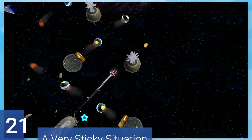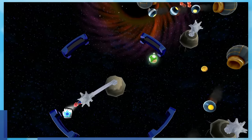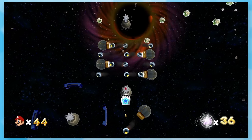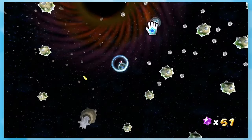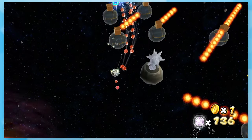21: A Very Sticky Situation. The star isn't all that hard, it's just annoying. Slingpods are not the most friendly contraptions — there's a reason they didn't come back in Galaxy 2. You have to fling yourself to the star, and some of the angles are super deceptive. It looks like you're aiming correctly, but instead you barely miss and have to try again.